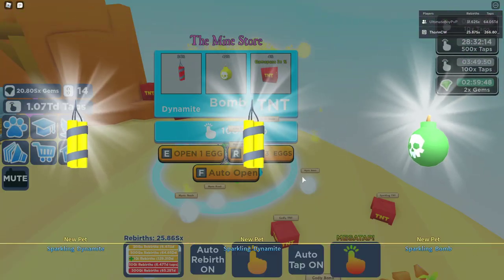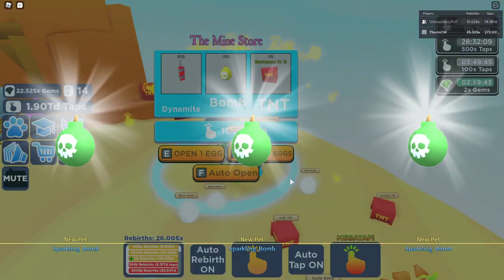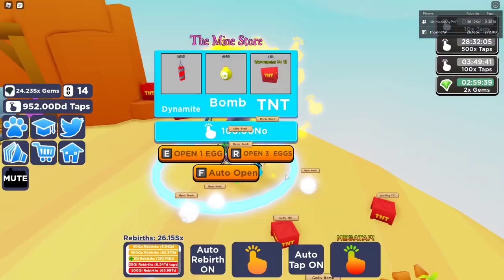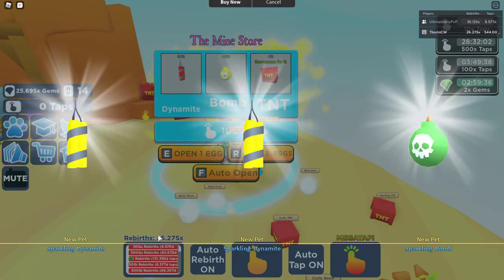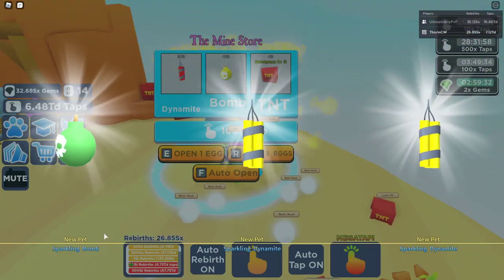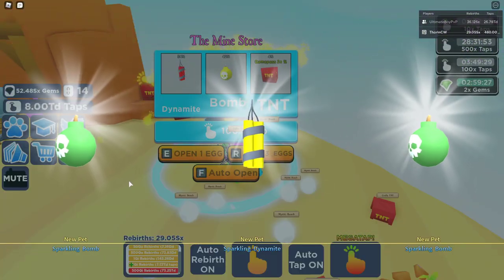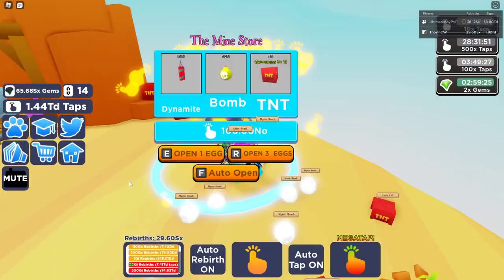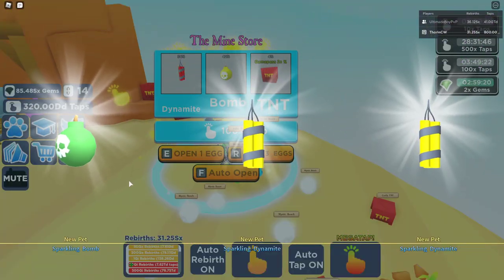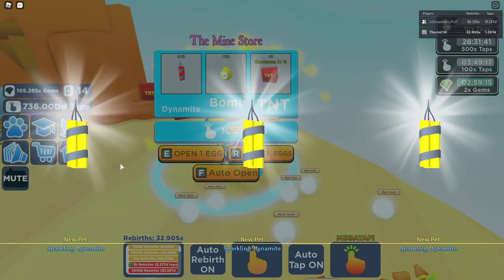These are the three pets that we can get off this island, but there is one secret pet on this island that it doesn't show you, so hopefully we might be able to hatch it. I've changed that so at least I don't keep running out of money. We'll go back down in a second and actually buy some more percentage chance and see if we can hatch one of these secret pets during the video.